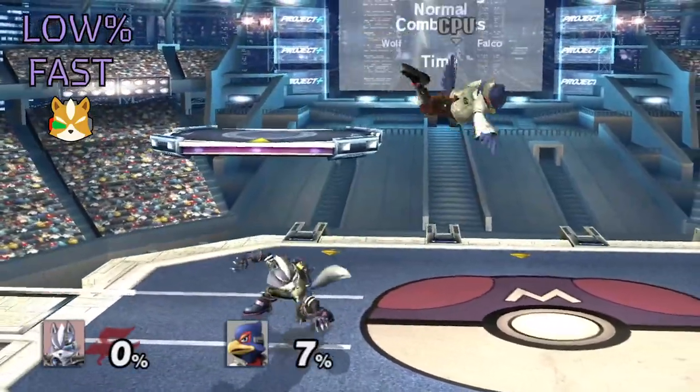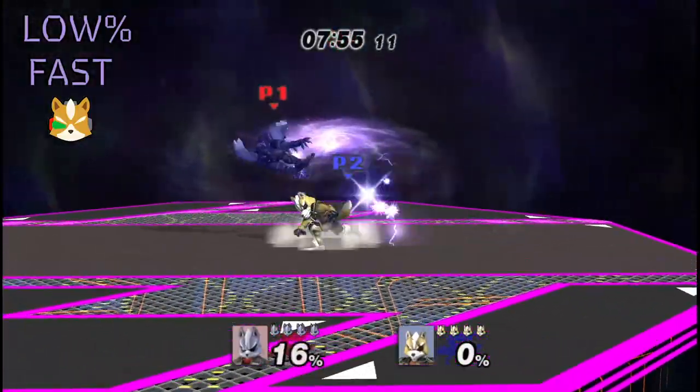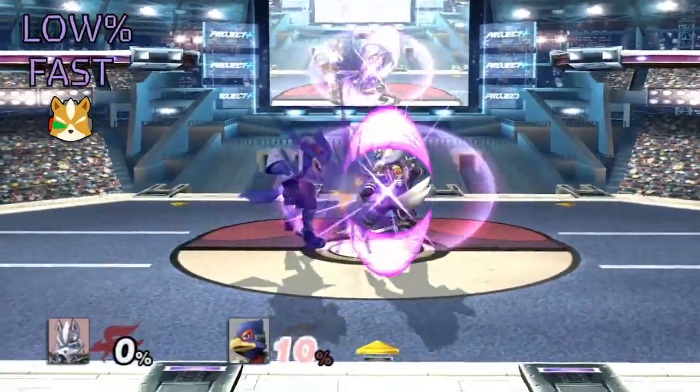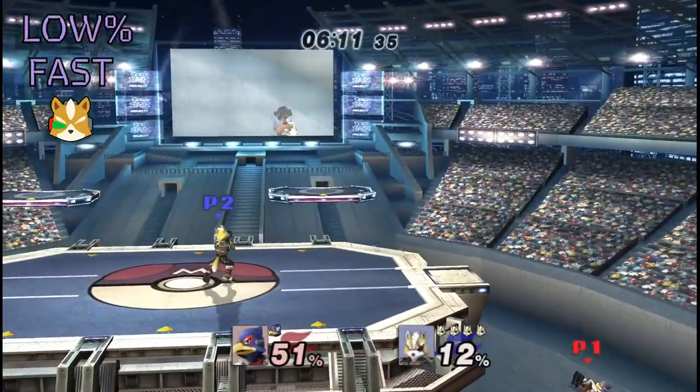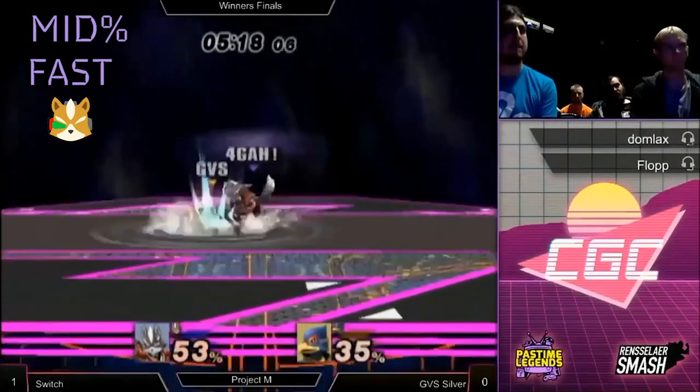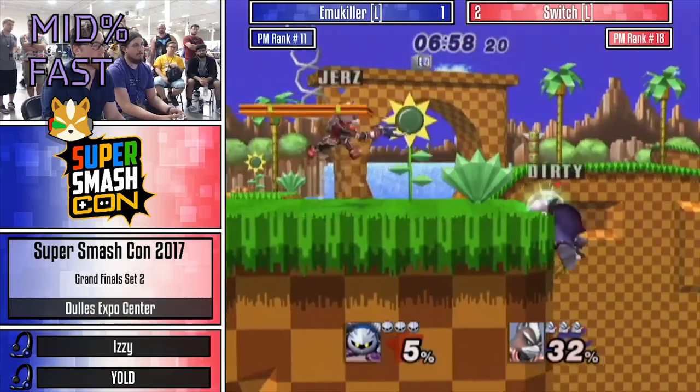When you find a grab, up throw guarantees you a tech chase on DI away and either up tilt or shine if they DI in. Back throw gives you anything you like on DI in, and once again a tech chase on DI away. Mid percent is where it gets really juicy.